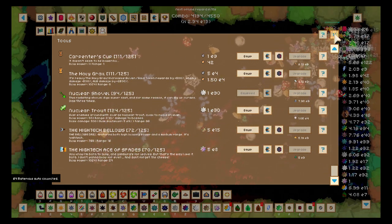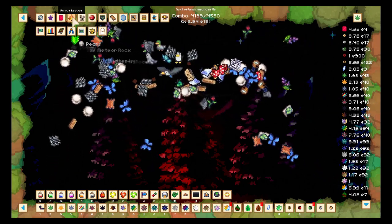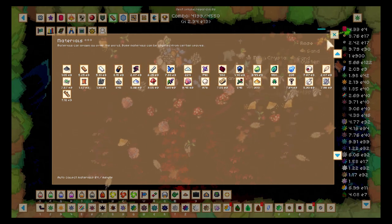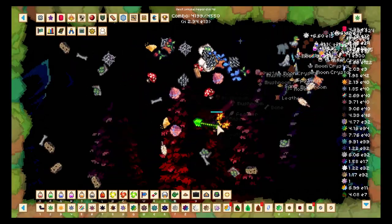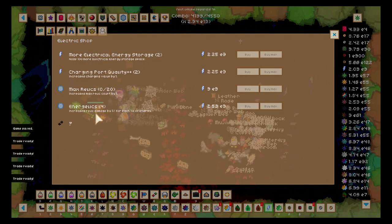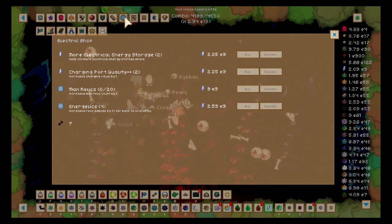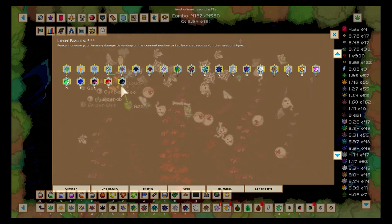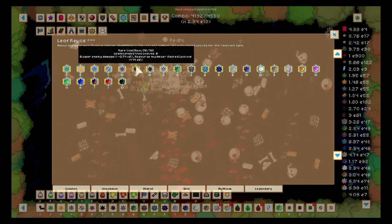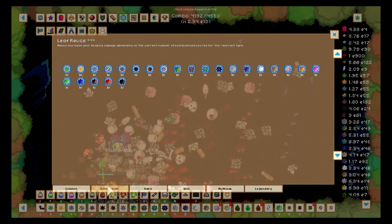Next we're gonna look at unique leaves. I don't have enough to really upgrade my unique leaves all that much — I'll upgrade a bit later. I don't have enough for any of this and I'm starting to wonder how I'm going to be able to increase any of those. This is the ascension — 3.74 million percent increased damage, not bad.